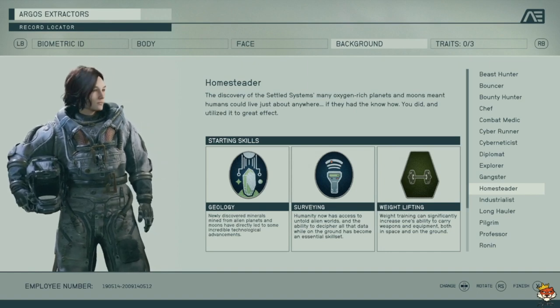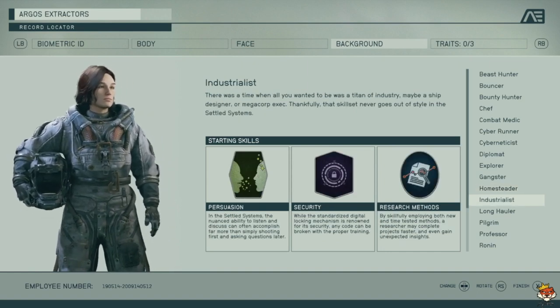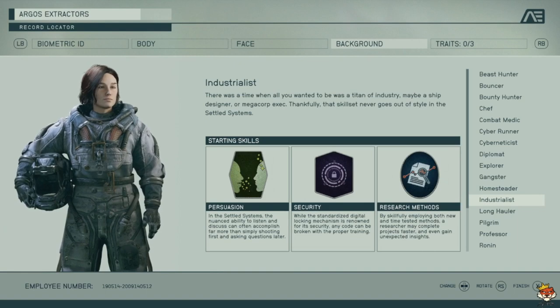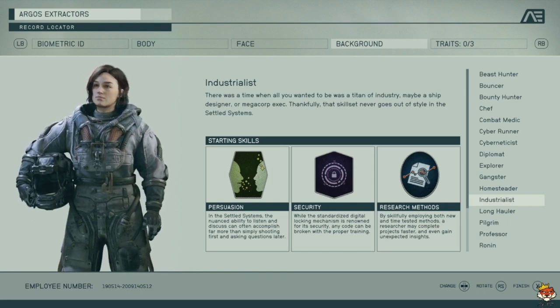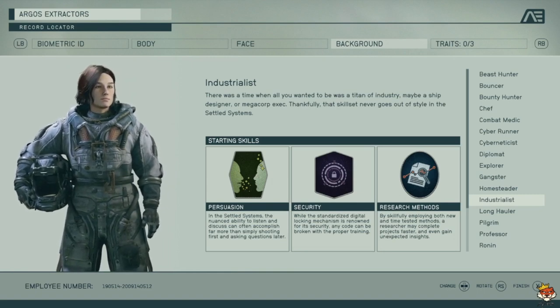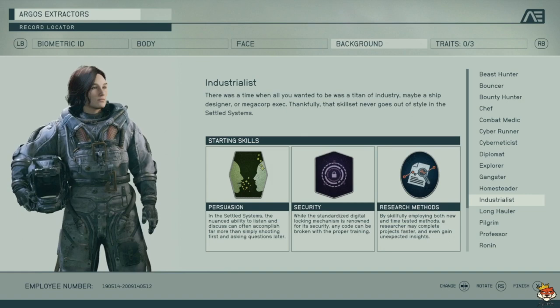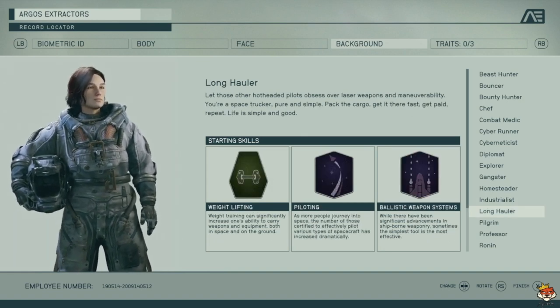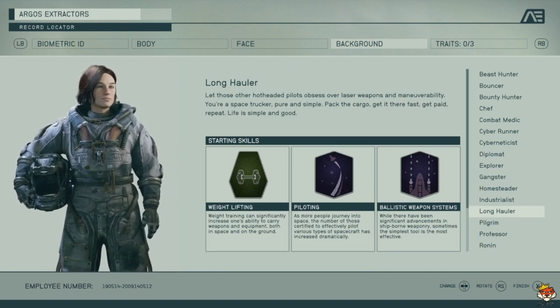Industrialist gives Persuasion, Security, and Research Methods. Persuasion is good for passing speech checks. Security is really good for cracking locked safes and chests. Research Methods is nice for crafting. It's not a bad background but it's also not the best — it's okay.